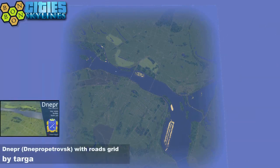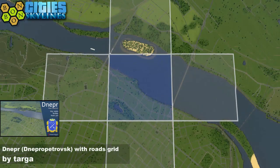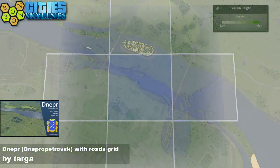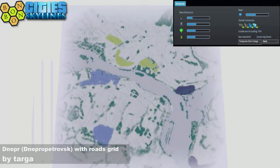Don't laugh — today's map is Dnipropetrovsk with Road's Grid by Targa. I've been practicing and I still got it wrong. There's your start square. As you can notice, there are plenty of roads because it's 'with Road's Grid.' Here is your terrain height, based obviously on the real location, so that is the real terrain height more or less.